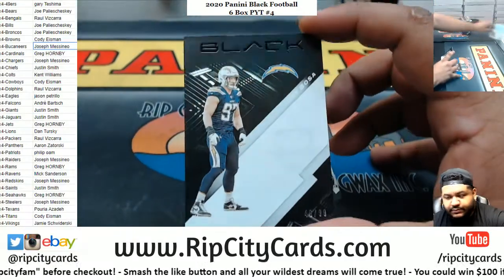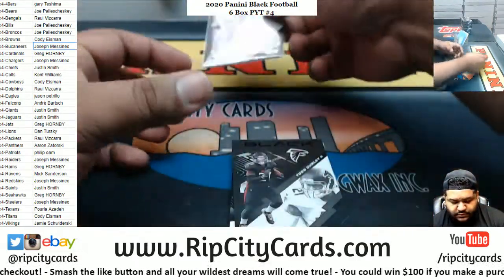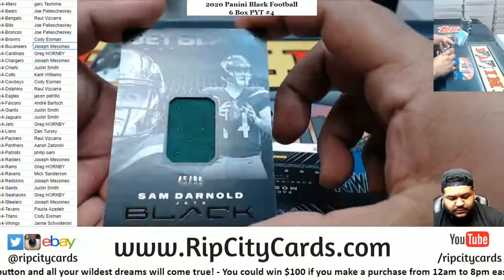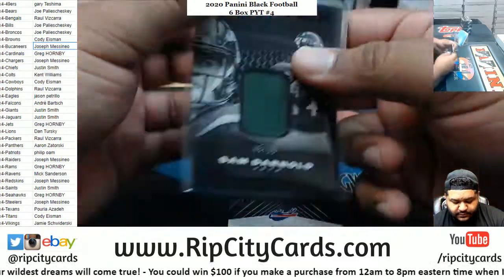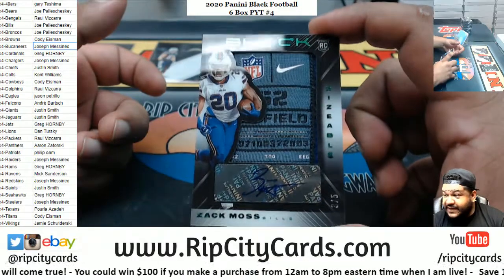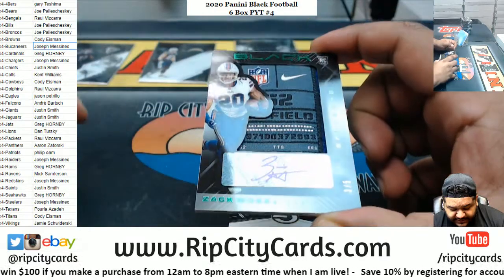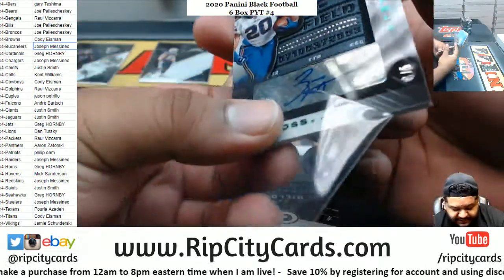We've got Joey Bosa, Chargers, numbered to 1099. Got a Todd Gurley Falcons base card. Sam Darnold Jets relic, 1099. Three-of-five laundry tag — got the NFL shield and the Nike swoosh. Nice Zach Moss for the Bills — and that was a filler team too.